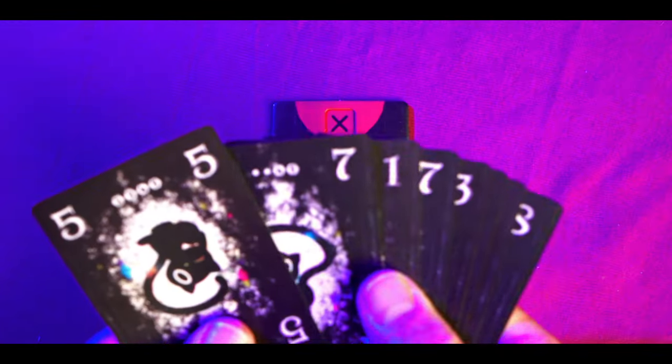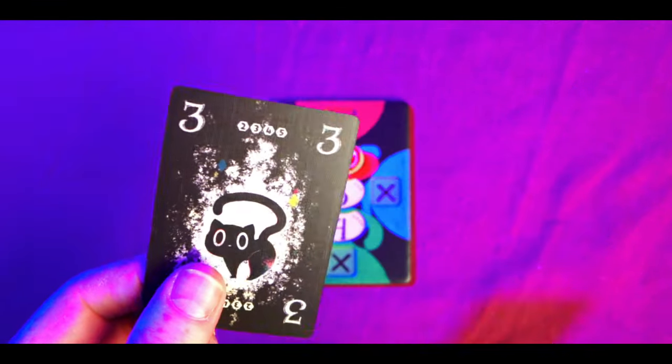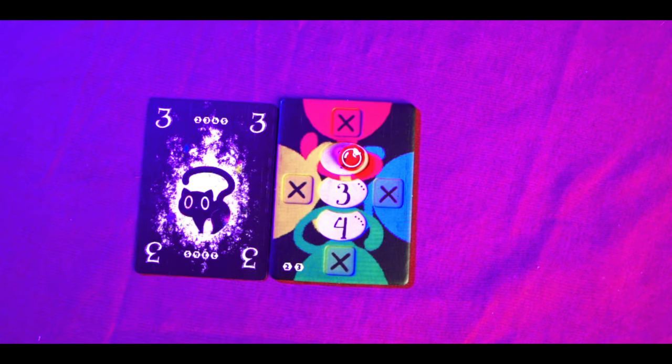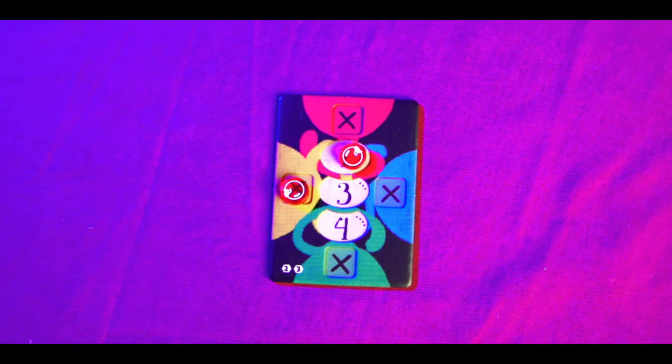Once you've done that, you'll move on to the trick phase. Starting with the first player, you choose a card from your hand and in clockwise order all the other players do the same. If you play a cat card you must declare what colour it represents and place that card alongside the declared colour on your player board. There are two rules: the number space on the row of the colour you declared must be empty, and you must have a player token on the X space - so if you've already used that colour you can't use it again.